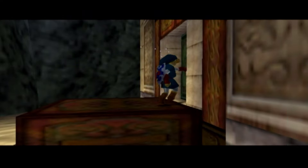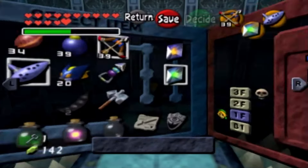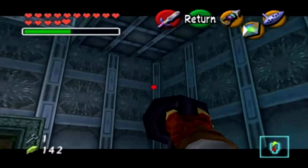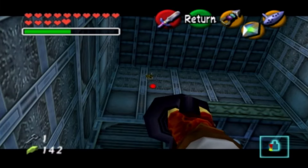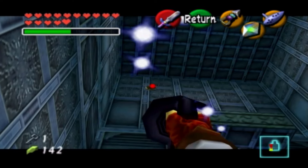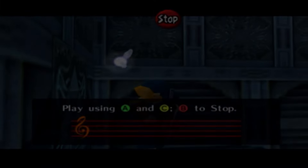Go into this room, equip the longshot, and latch on. Pick up the 65th Skulltula first before playing the song — gimme what you got. There you are.